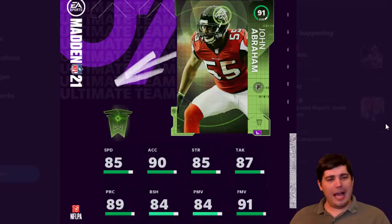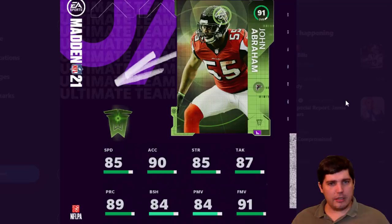Next up, John Abraham — 85 speed off the edge. Not a bad card. I would assume he's a defensive end. Finesse move 91; we had Shaq Barrett a couple weeks ago and TJ Watt with 93, so it's not the best. Block shed's not that great either, but he's got pretty good movement on the field. Overall, it's a very solid card. I don't mind this card one bit.